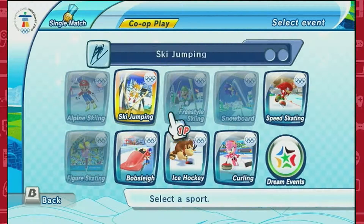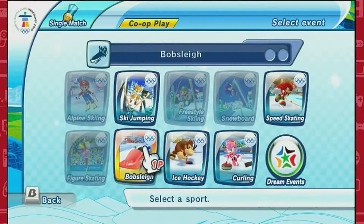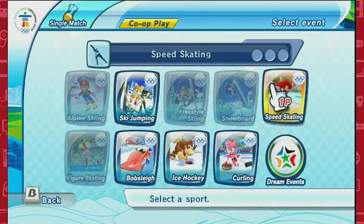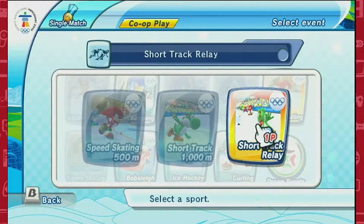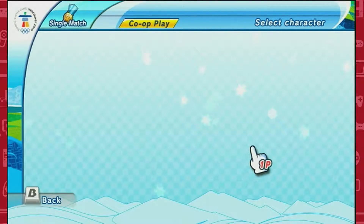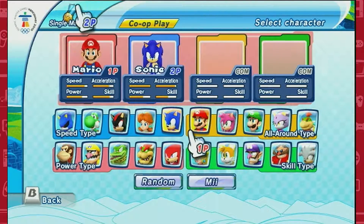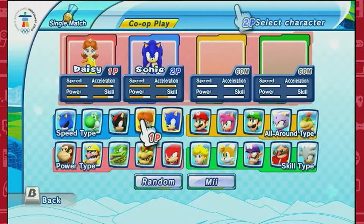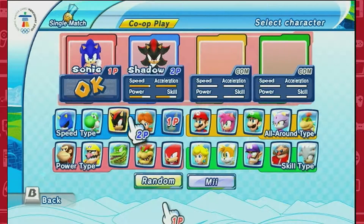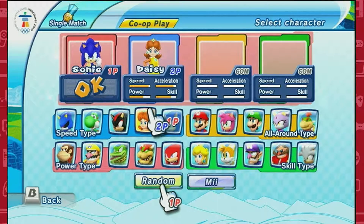Okay, so we sucked at bobsleigh. Should we try some ice hockey? No, ice hockey sounds terrible — let's do speed skating! Short track relay. This could be terrible — we might have just made a mistake. I feel like this is going to be another good one for speed. If you want to be Daisy then I'll let you.